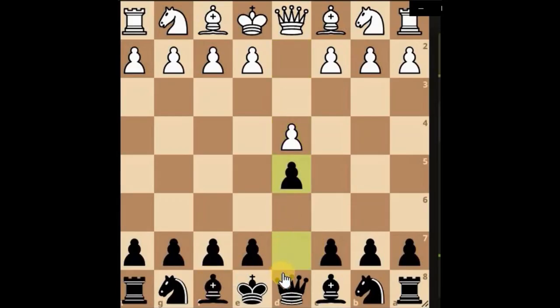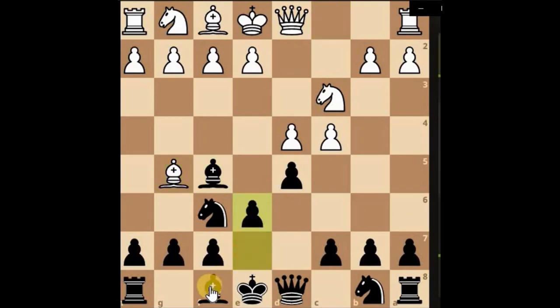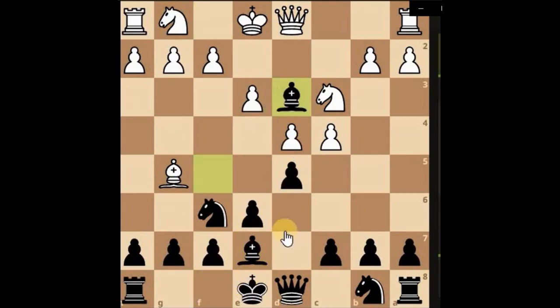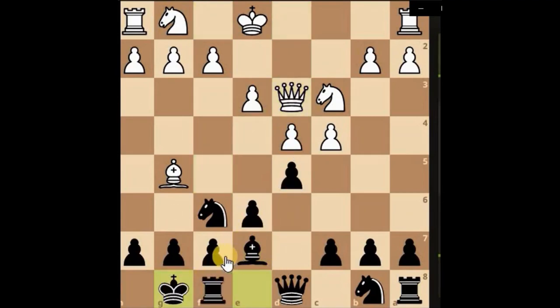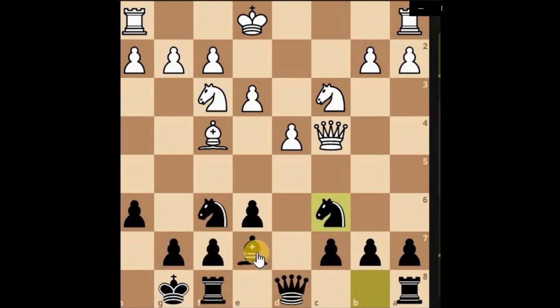Playing as black, just blocking the center, develop the knight, develop the bishop. Let's push through, block here, open up the bishop. Small piece attacking a higher piece can't be wrong — let's take this pawn off the board and develop the knight, then attack the bishop.